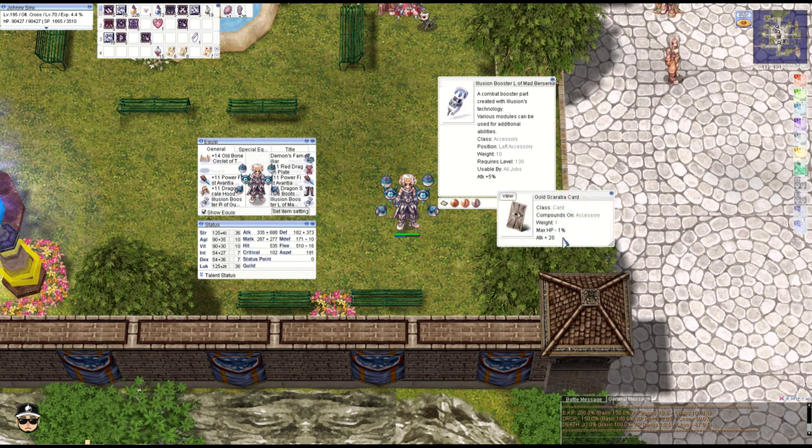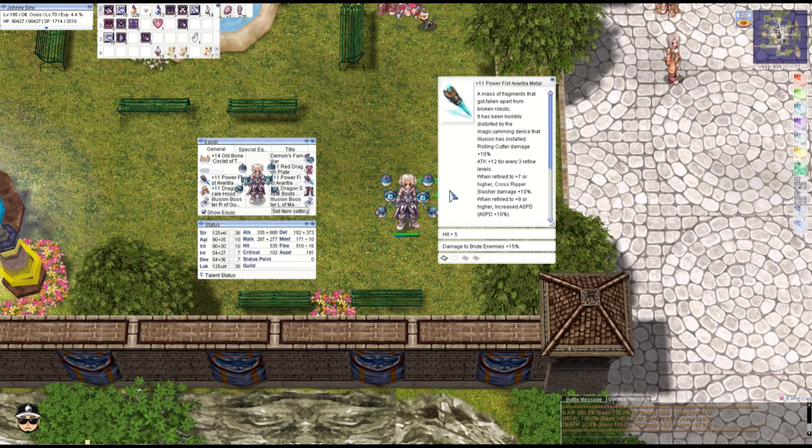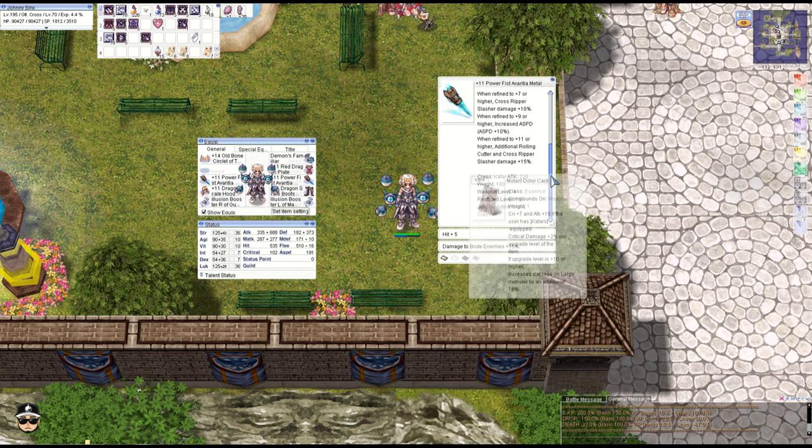For the Illusion Booster L, we're running the Gold Scaraba card — required level 30 — which you can make from the Illusion 17.1 episode, so it should be a lot easier. We are running the Avarisha Metal here just for additional damage on Cross Ripper Slasher and Rolling Cutter; at plus 11 you get up to 25% each.